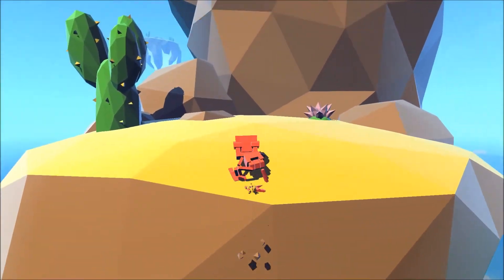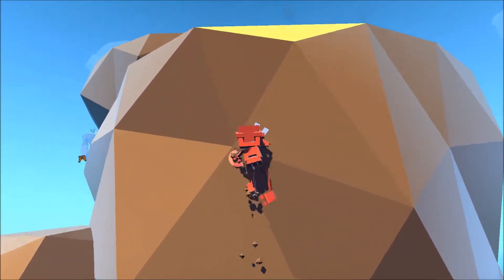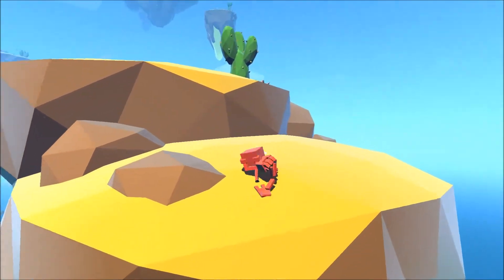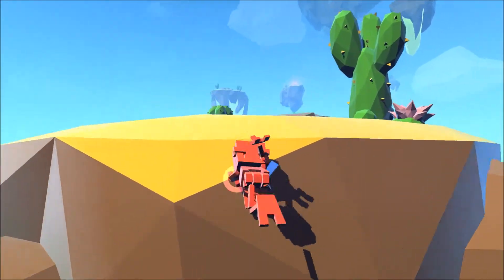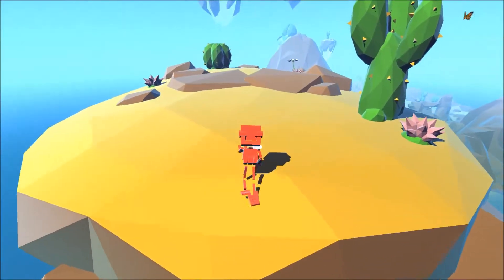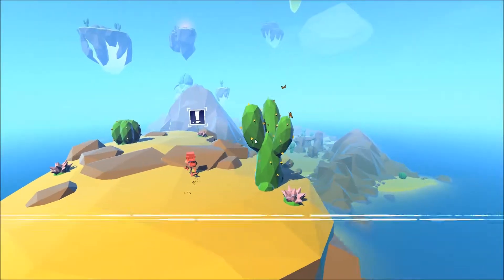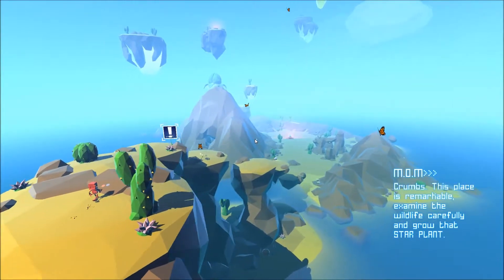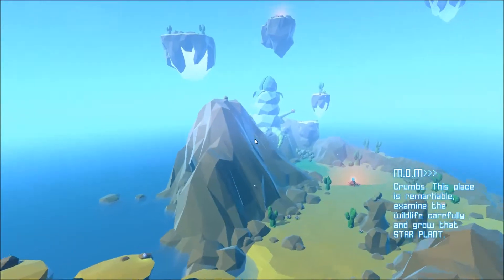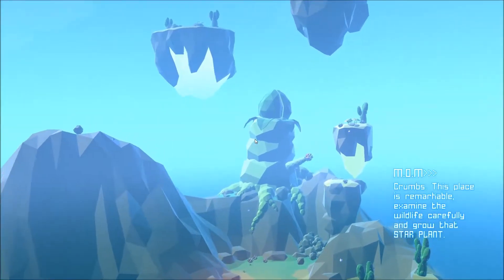Don't fall off. Save Bud. Fly! This has a very unique sort of Lego art style to it, and so far it looks great. I love stuff like this. I'm not sure if it's procedurally generated. Examine the wildlife carefully and grow that star plant. I'm assuming that's the giant thing there.